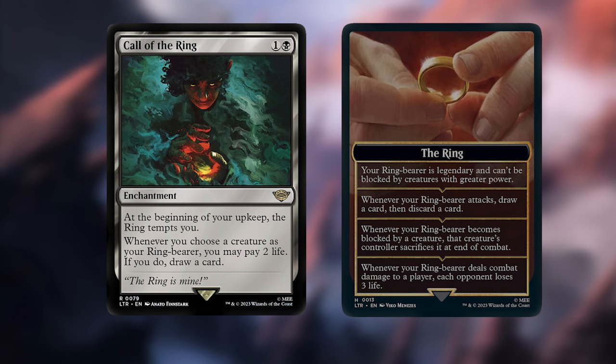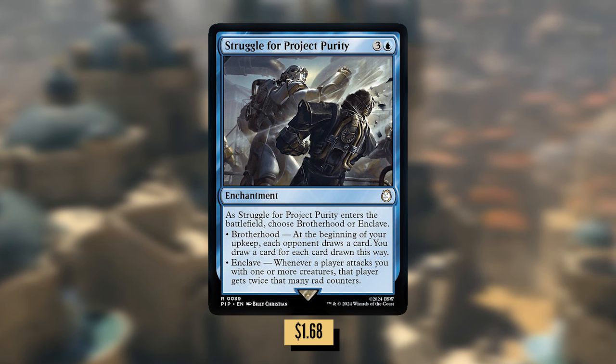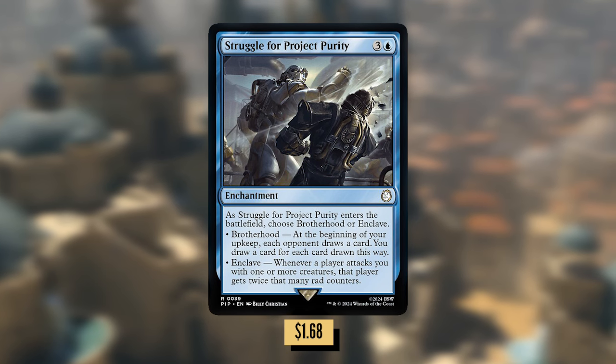Now let's talk about the payoff cards that have those crazy upkeep triggers. Struggle for Project Purity: three and a blue for an enchantment. When it enters the battlefield, you're going to choose a mode. For this deck, you're going to choose Brotherhood because it reads: at the beginning of your upkeep, each opponent draws a card, you draw a card for each card drawn this way. This card is already crazy and I think it should go in a lot of casual EDH decks, but in this deck I don't think it'll draw too much attention until it's too late.